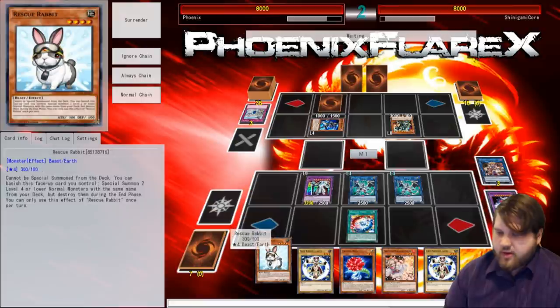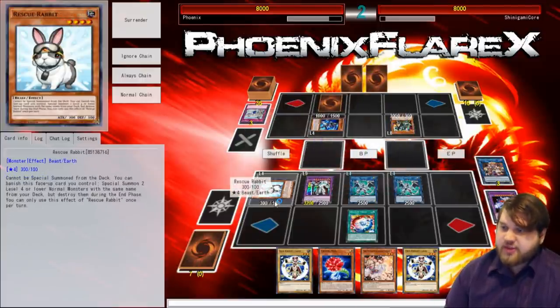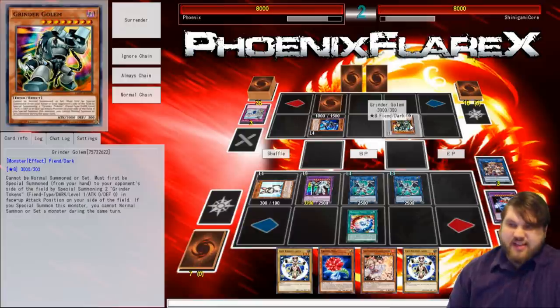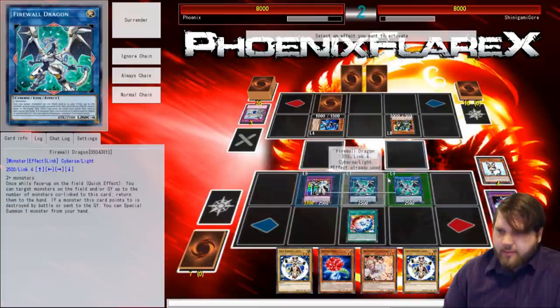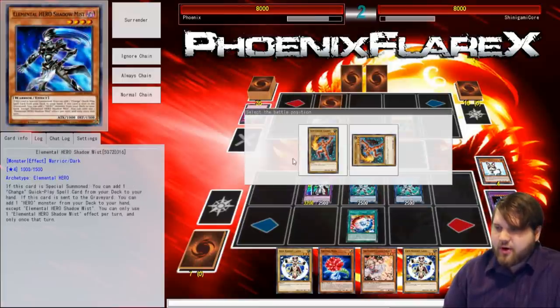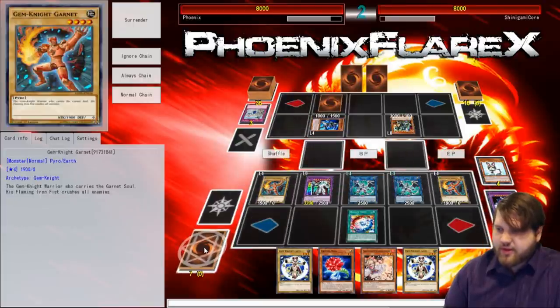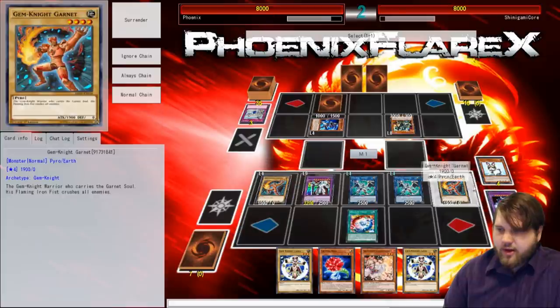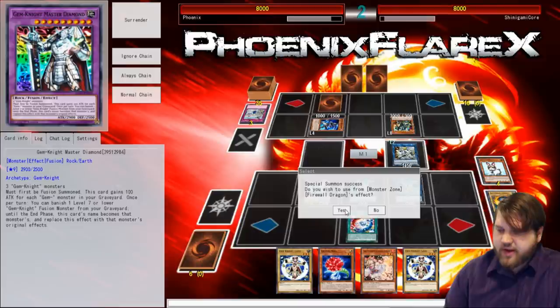Do I wish to use Firewall Dragon's effect? Absolutely. That'll summon this Rescue Rabbit out of my hand. Now at this point, if he summons another Dark Law it doesn't matter to me. He's got two Special Summoned Monsters on the field — that's another thing Grinder Golem does, it lets you burn for more. So that's another reason why that card is actually the goo. From here we'll just summon two Garnets, make Phantom Core, search Gem-Knight Fusion, and then things should be good to go. Do I want to use Firewall's effect? I actually might, because then I could bring back this Crystal Rose.